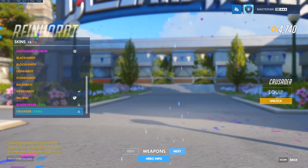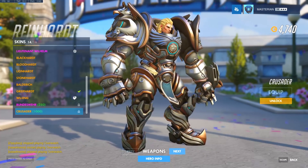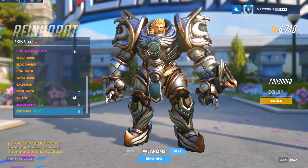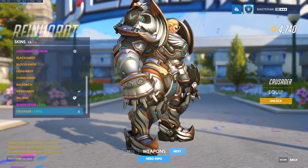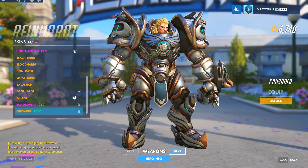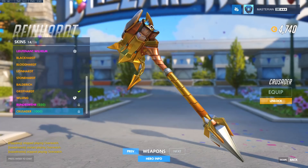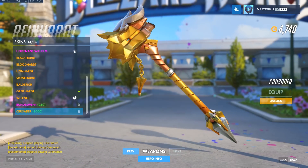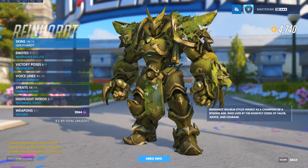Reinhardt, you got a nice skin — Crusader. It's so shiny, I love that. And of course his amazing fabulous hair — can't forget that. There's a nice little keychain thing dangling from it. Very nice.